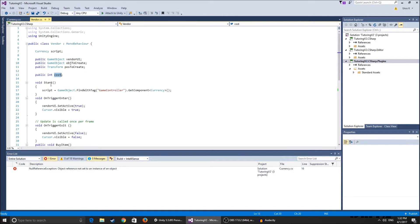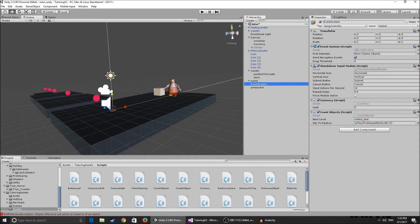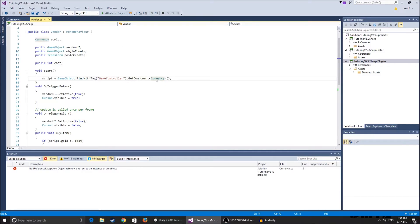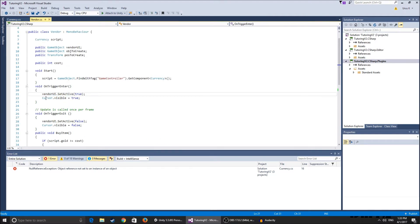In the Start function we find a game object tagged 'GameController' — that's an empty game object tagged GameController where the currency script is stored. We get the currency component from it. On trigger enter: if your cursor isn't visible this makes it visible, vendorUI is set active true to make the vendor UI appear, and cursor visible is set to true so you can click on the UI to buy items.